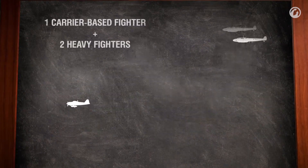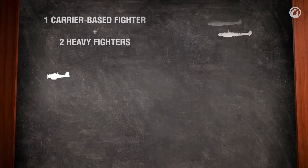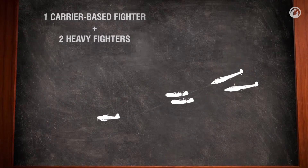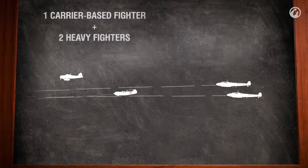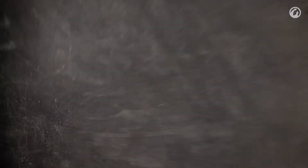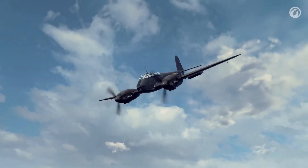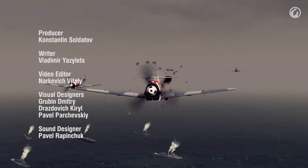One carrier-based fighter and two heavy ones: the tactics are similar to the previous flight, but this combination will require more skill and coordination from the wingmen. The carrier-based fighter will need to act as bait, actively engaging in mobile combat whilst not allowing opponents to escape the battle. The heavy fighters will attack in passes, knocking out enemies one by one. Other combinations are of course possible — for example, a flight of attack aircraft, or two attack aircraft and a heavy fighter. The search for an effective battle combination is an interesting part of the game. Try it!